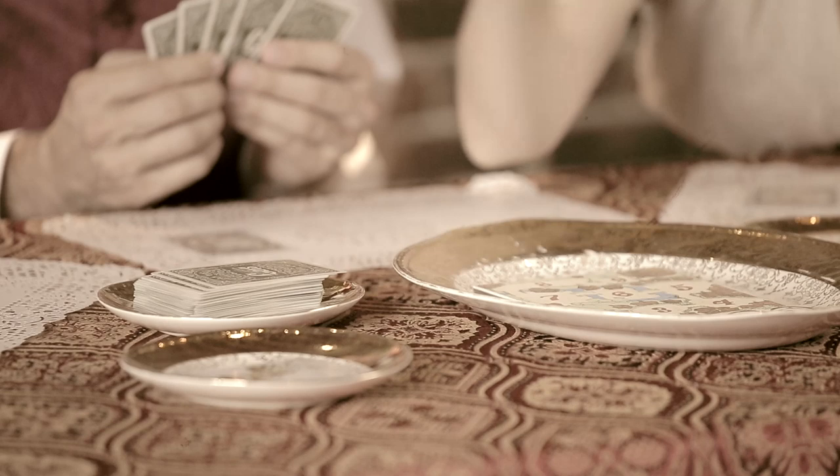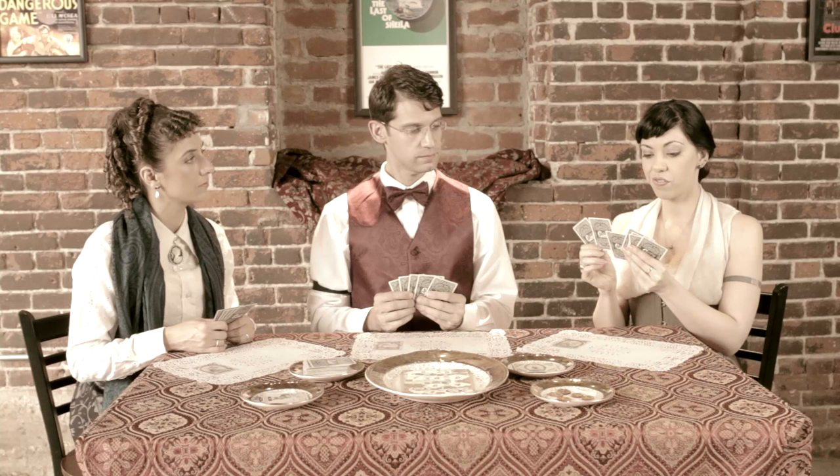At the start of your turn, wake up and eat three cards from the food bowl. Place these cards into your hand, then take two of the following actions.